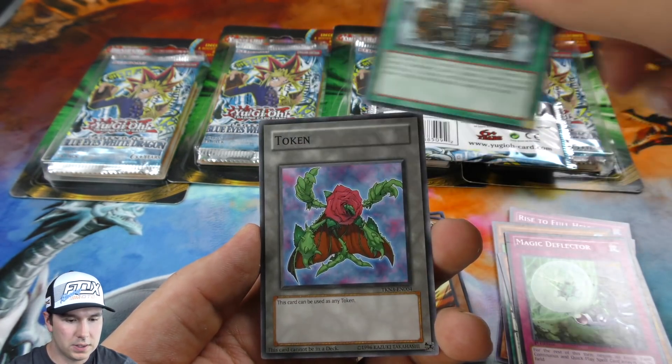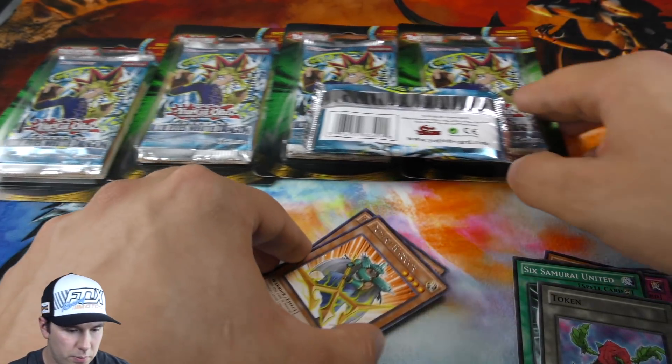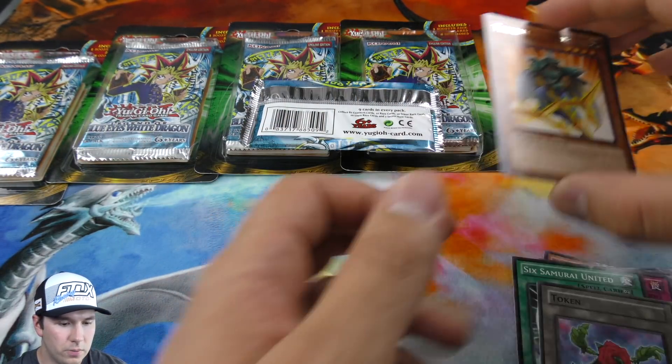Magic Deflector, Six Samurai United, and a nice little token. We'll put these over there — put all rares up here.